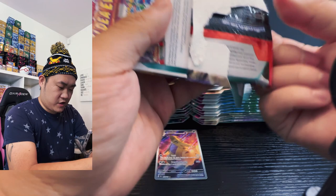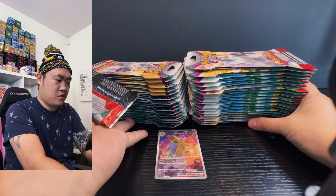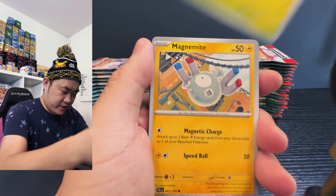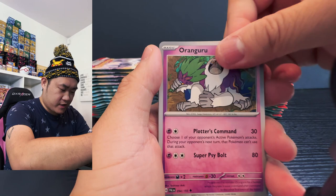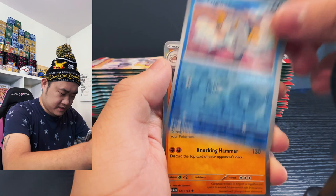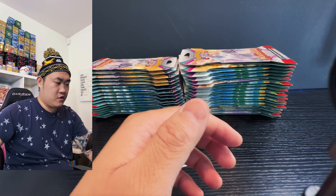Moving on to the next one. Starting off with Tinkatink, Sprigatito, Magnemite, Nacli, Vigoroth, and then we got the orange Grugu. Then Jolteon, Jumpluff, and then we have a Farigiraf! And then we have a little stone energy. Moving on — Tyranitar looks amazing, those are awesome!